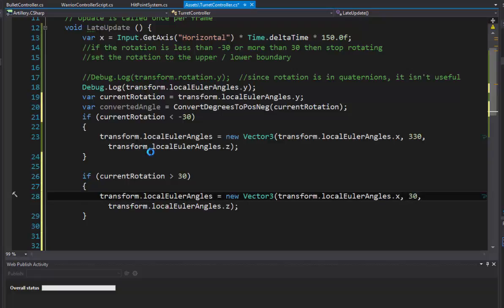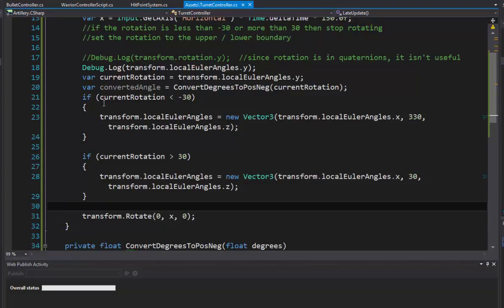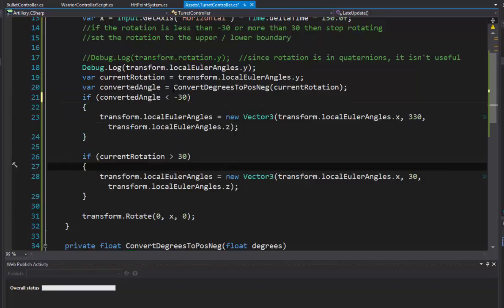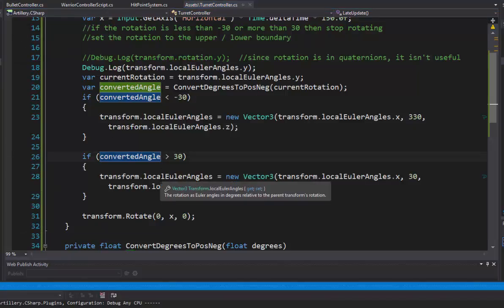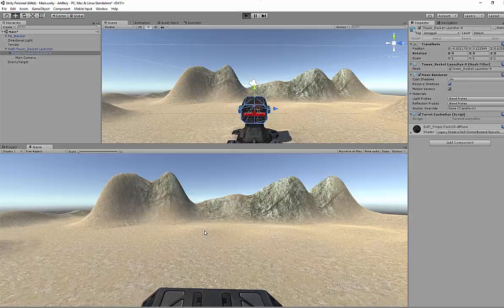We need to use convertedAngle, not currentRotation — any time you see something grayed out that means you forgot to use it. Now we're looking good: convertedAngle less than negative 30 sets it to 330, and convertedAngle greater than 30 sets it to 30. Let's do a quick build to make sure we haven't done anything stupid. Looks good. Switching back to Unity — we can roll it this way, come to a stop — it even has a nice little bounce. We've got it. That's the first part of this solve.